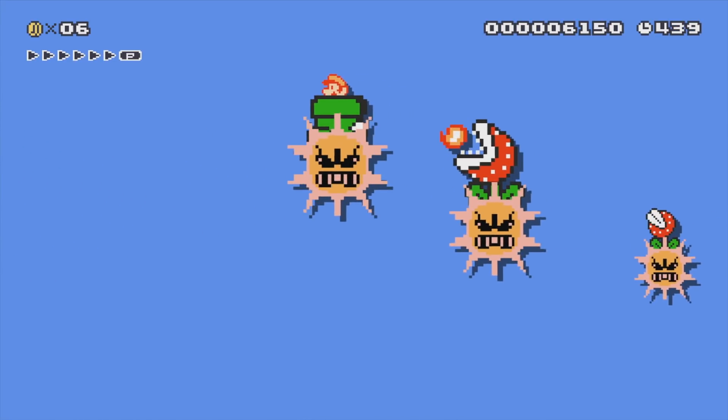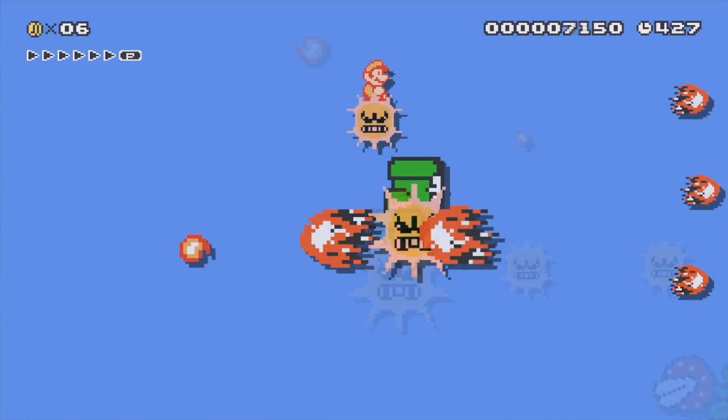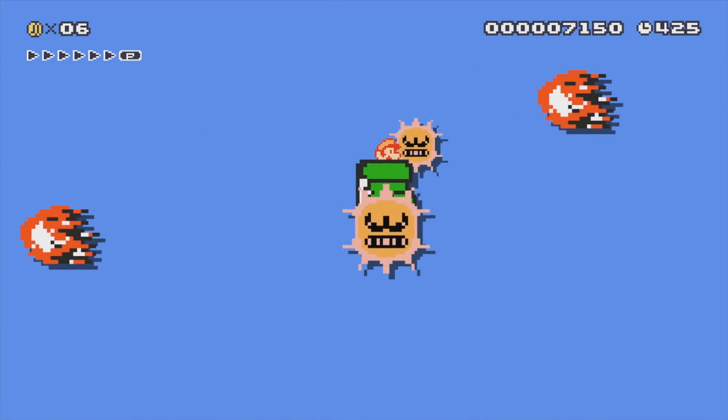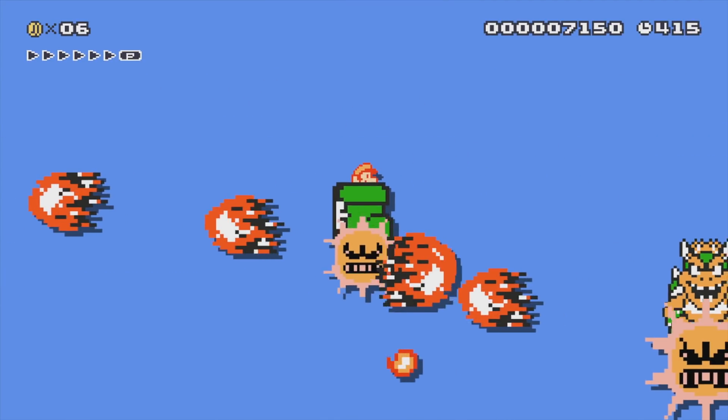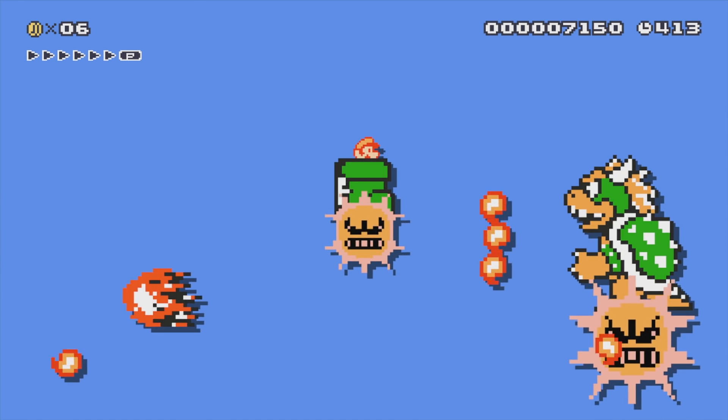Obviously, you can put enemies inside the Angry Suns as well. The biggest Angry Sun you can get is from putting a mushroom on Bowser and then putting him into an Angry Sun. As you can see there, that is one giant Angry Sun.